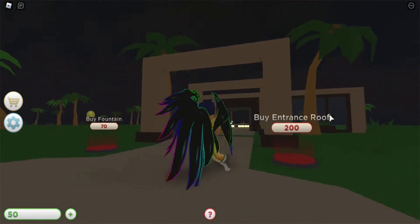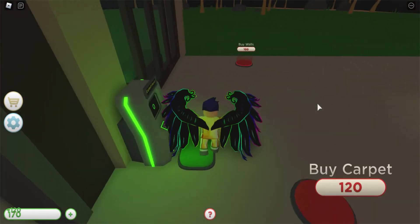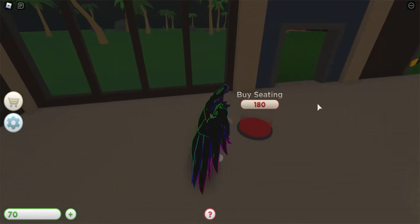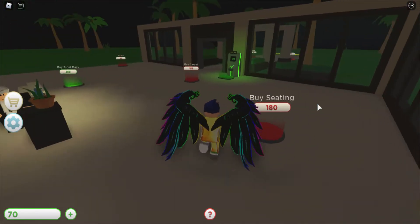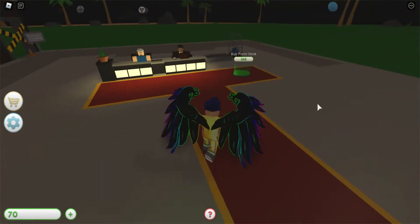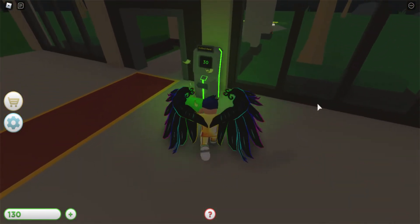Buy entrance roof. Buy fountain — we'll get that later, after we get this wall. The seating — unlocked after airports. Buy seating, buy carpet. Well, we can buy the carpet. Alright, then let's get seating soon.